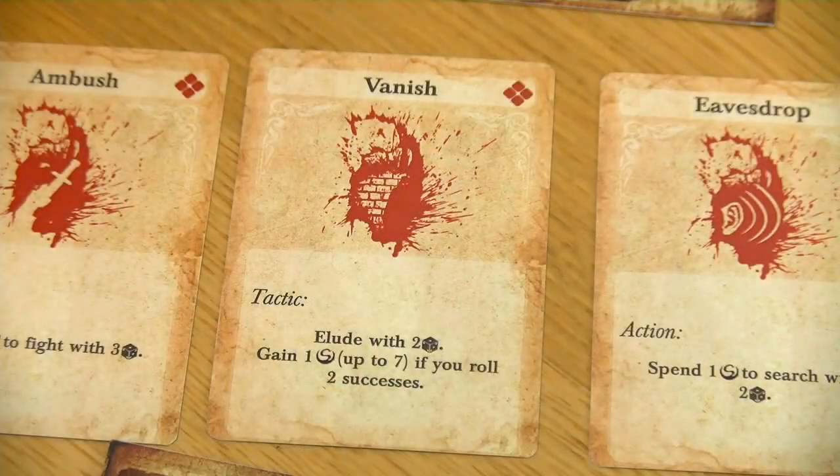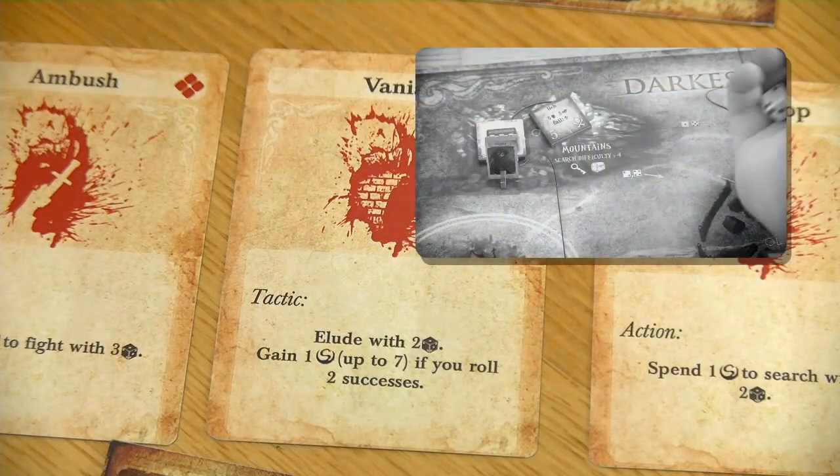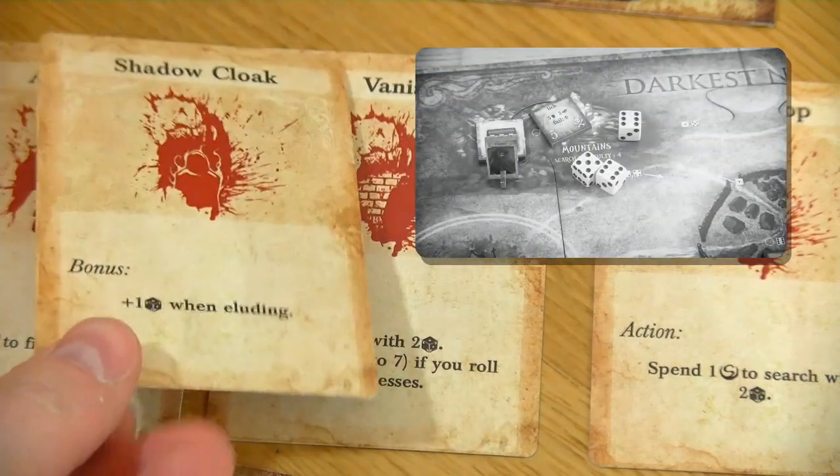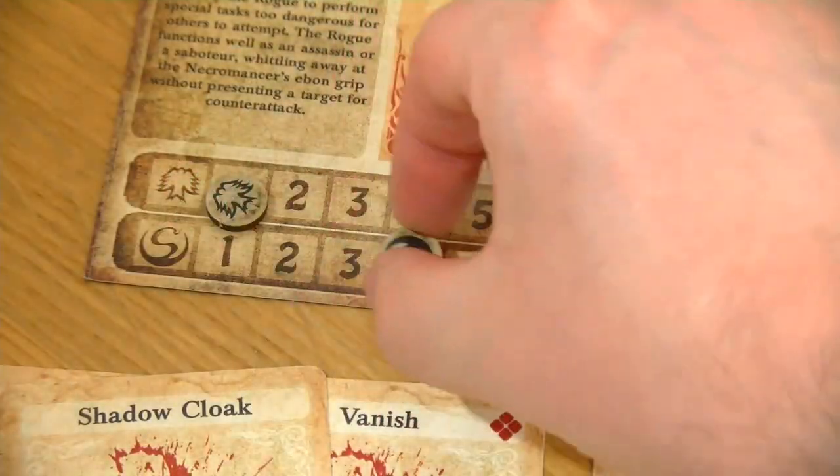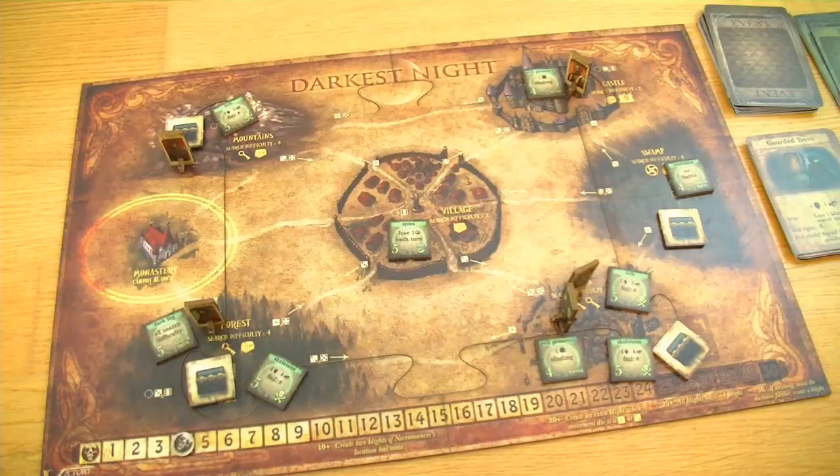The next little thing I forgot to do: when I used the vanish action from the rogue the last time, he rolled three successes and that's why he rolled additionally with the Shadow Cloak. In the end he rolled two dice for eluding a character or a blight, and he rolled at least two successes - in fact these were three. So he's now allowed to gain an additional secrecy. I hope these were all my errors from my last playthrough.